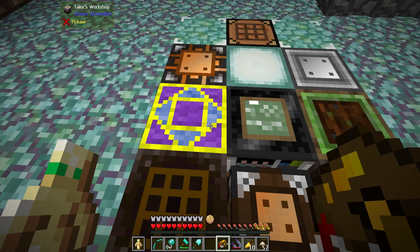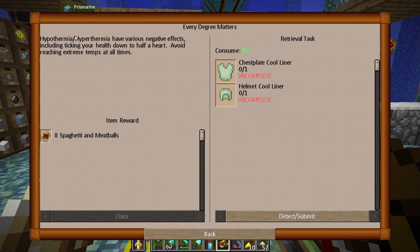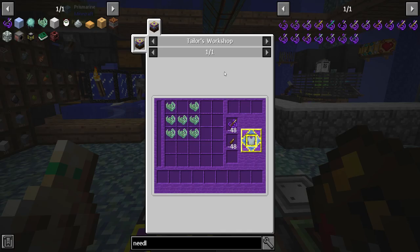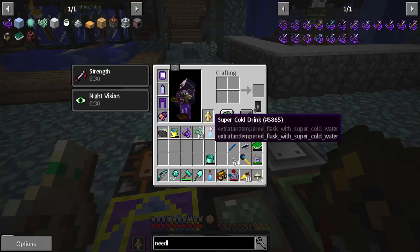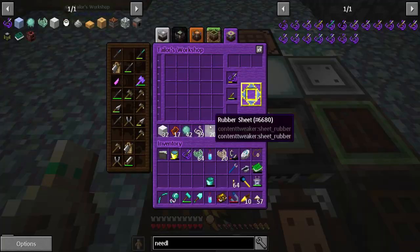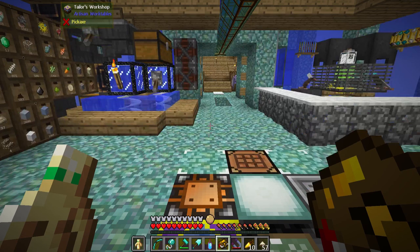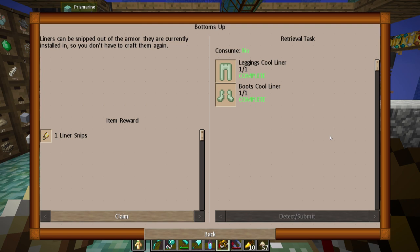Let's see, that should complete it. Yep. I get some super cold drinks and then I can continue on with these. Every degree matters — hypothermia and hyperthermia have various negative effects, including ticking your health down to half a heart. Avoid reaching extreme temps at all times. Let me get some spaghetti and meatballs. Chestplate cool liner — so we need to make some of the... It has to be in here. All right, fair enough. Just like the other ones. There we go — like in vanilla Minecraft. That should get both of these completed. Liners can be snipped out of the armor they are currently installed in, so you don't have to craft them again. I already have some liner snips.